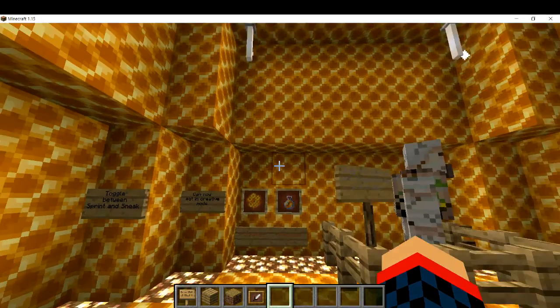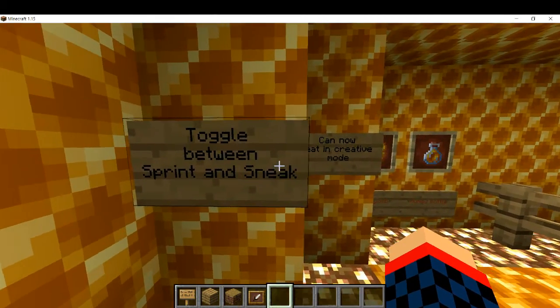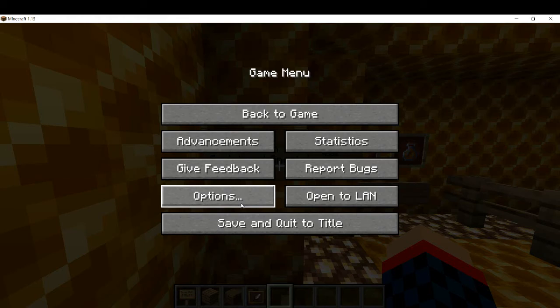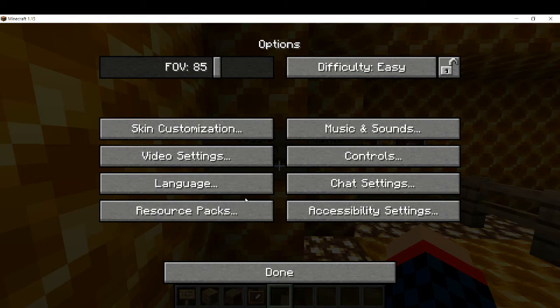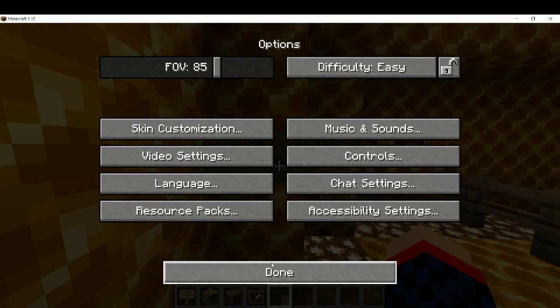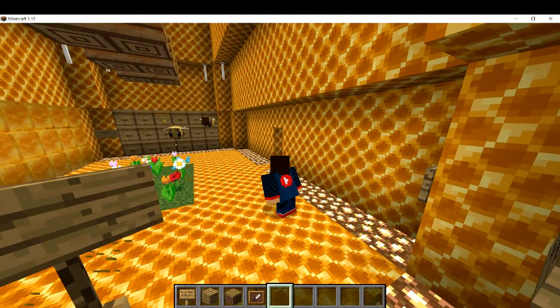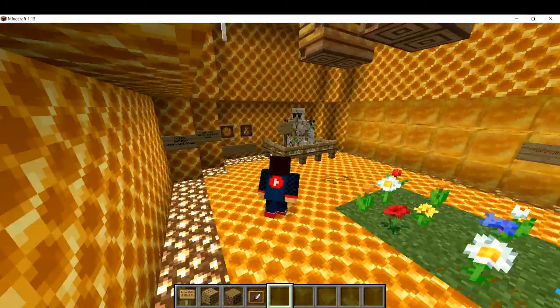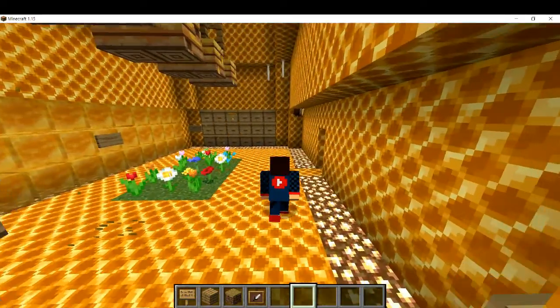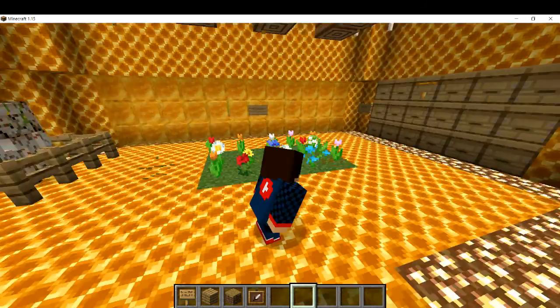There are also some miscellaneous things: you can toggle between sprint and sneak. You go to Options, then Accessibility Settings — normally you hold Shift to sneak, but with toggle on you just tap it. I don't need to hold Shift at all.